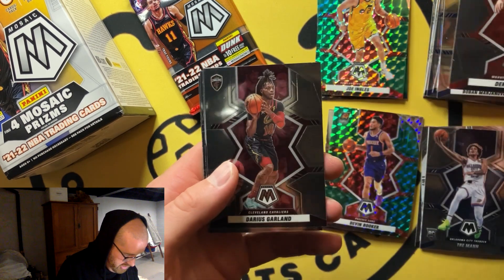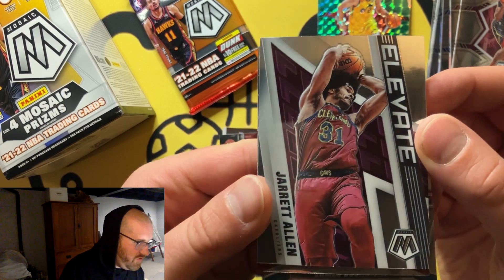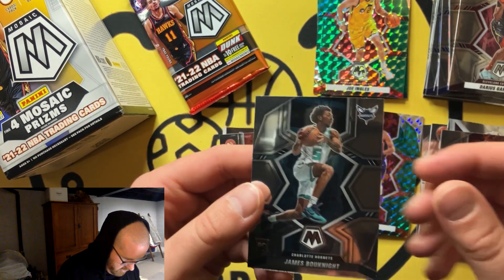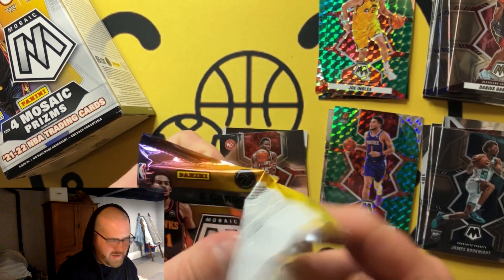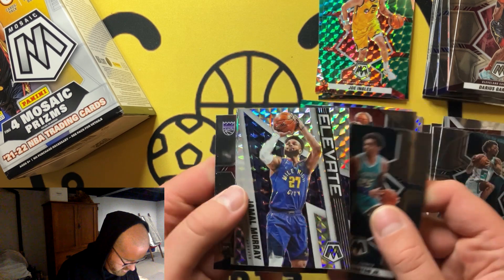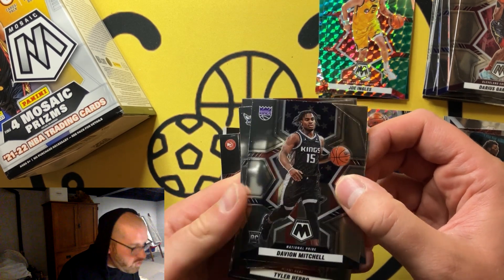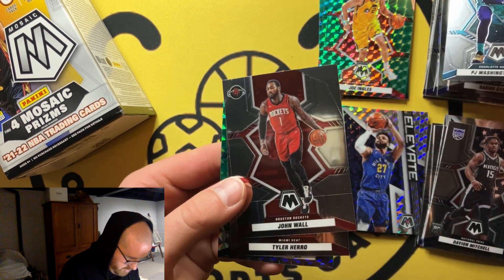There's a weird Elevate — it's like trying to fit into a small locker, his elbows are just too big. Scotty Barnes — getting the good bases of the rookies. James Bouknight in the rookie pile. Interesting that some packs have no rookie and then some are dropping two. Jamal Murray on the standard Mosaic Elevate, and then a Davion Mitchell with National Pride — they actually put the rookie logo for National Pride, they haven't done that in years past, so I really appreciate that.